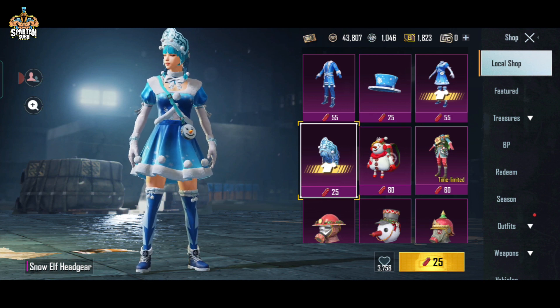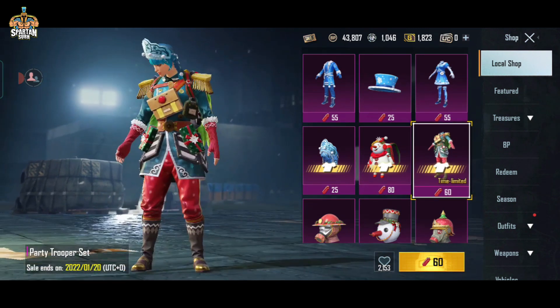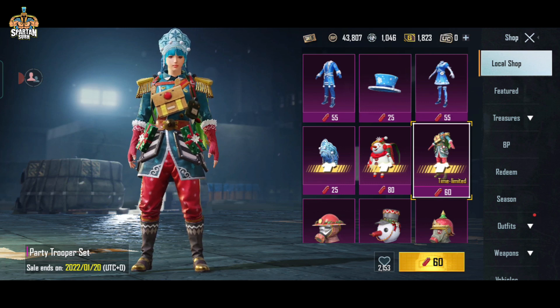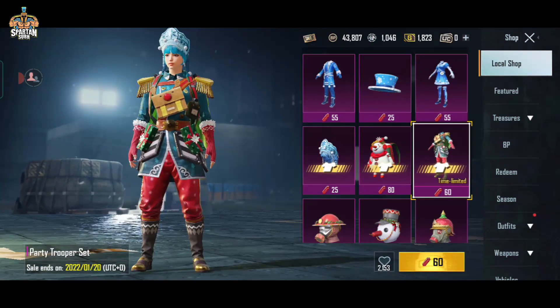The first thing you have to buy from this is the top of your backpack. You can see the same outfit. You can purchase a particular set and a different outfit. This is time-limited, so you can purchase a little. This outfit is time-limited and not required — then you will get the outfit by 20th January.